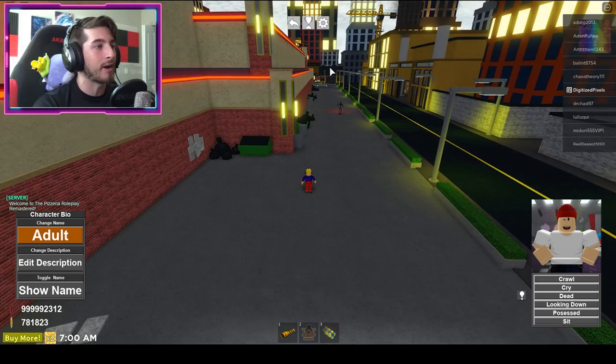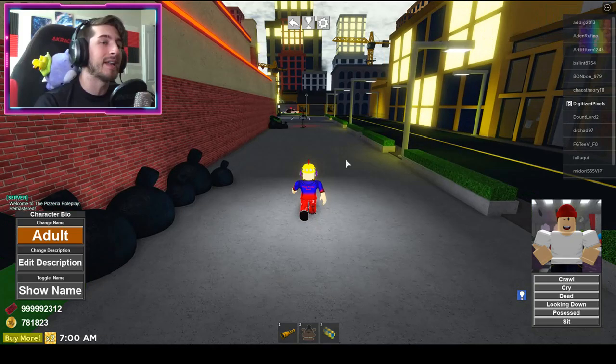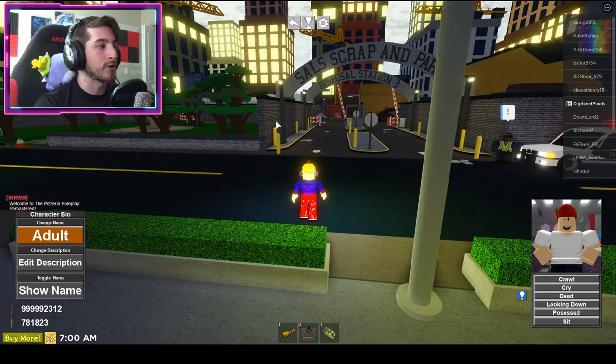Behind the pizzeria — sadly I cannot sprint because I am a lazy bum. Anyway, once you get to the scrapyard we'll begin the achievements and go over the first one. Here we are at Sal's Scrap and Parts, Disposal Station 3. You can either go to the front entrance or the side entrance — it doesn't matter.